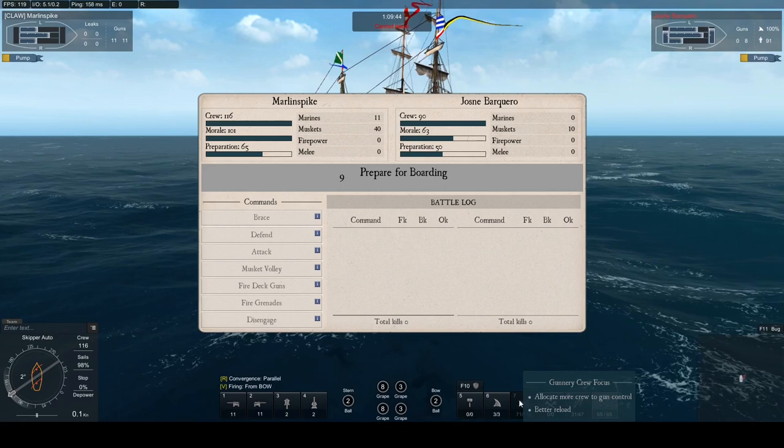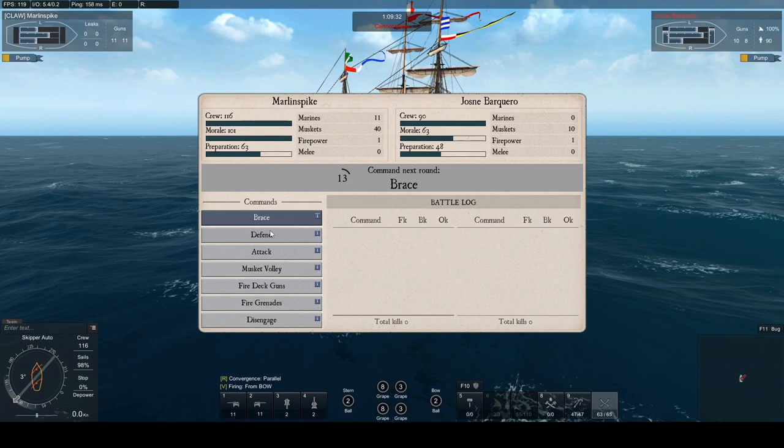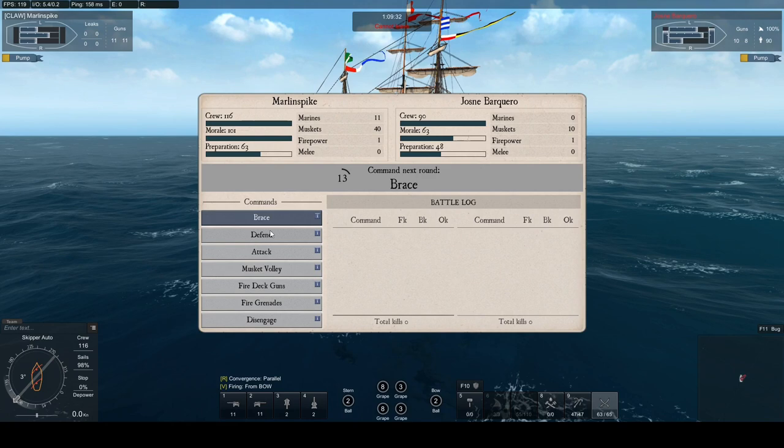Once you have successfully grappled the enemy the boarding action begins. Boarding is essentially a game of rock paper scissors and if you can anticipate the next enemy command you can win. The two most important commands are attack and fire deck guns because they can generate a large number of kills which in turn reduces the morale of the enemy. When morale is reduced to zero an attack automatically wins the battle.